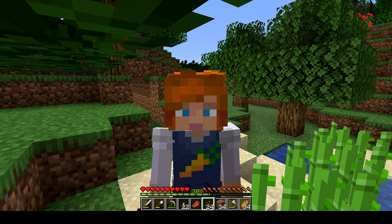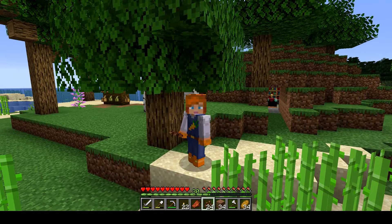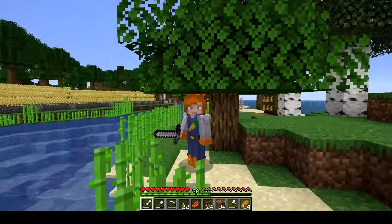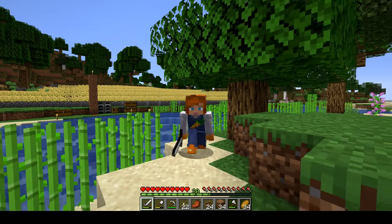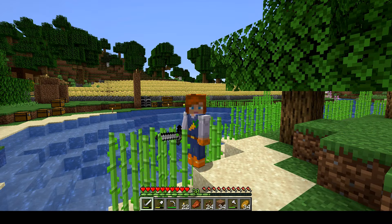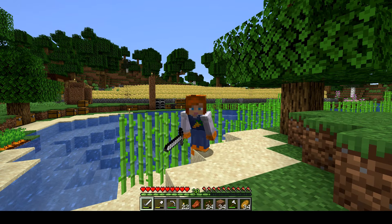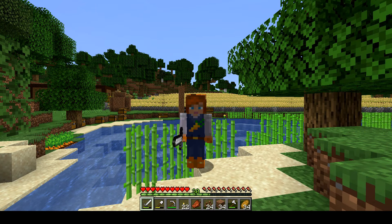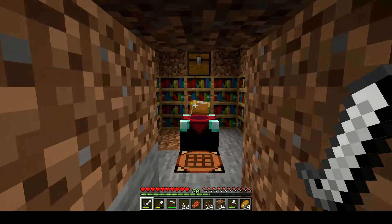But first, I would like to do a little bit of enchanting because we have the levels. I'd love to have a diamond sword, so let's see if we can get something decent on a diamond sword. If not, then I will enchant something else if we get a better deal for a piece of armor, for instance. So let's take a look at what the enchantment table says.